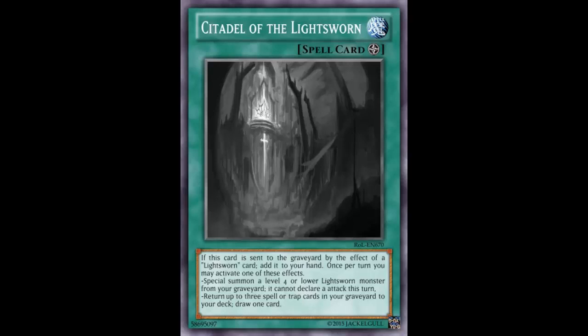This is 'Synodal of the Lightsworn,' a field spell. It reads: if this card is sent to the graveyard by the effect of a Lightsworn card, you can add it to your hand. That's a great way to ensure you keep your field spell, because Realm of Light didn't have that — once it's gone, it's gone.